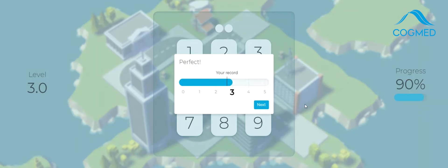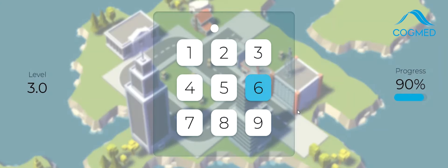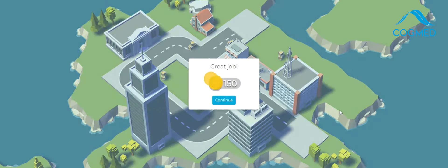The first time you do Cogmed it's going to look like this and you're going to get just two numbers to remember. Then pretty quickly it's going to move to three numbers. The demo stops there, so when you do Cogmed for real it's obviously going to be longer — each exercise is going to be longer than that. I really like how you can see your progress and what level you're working at.